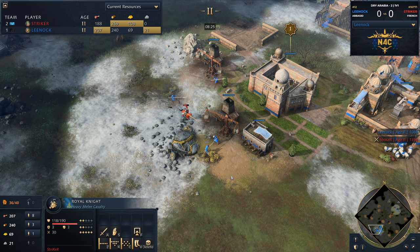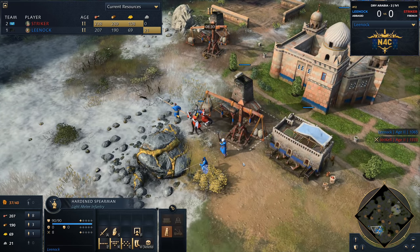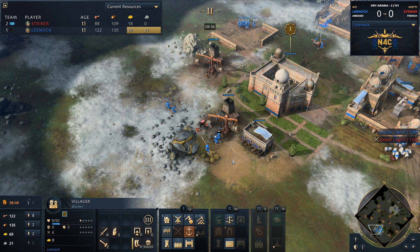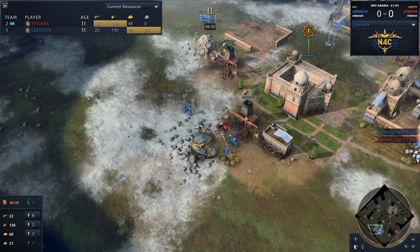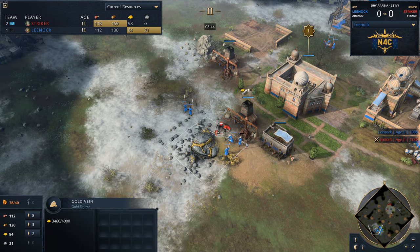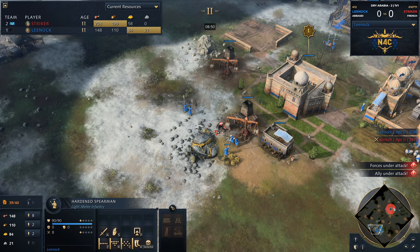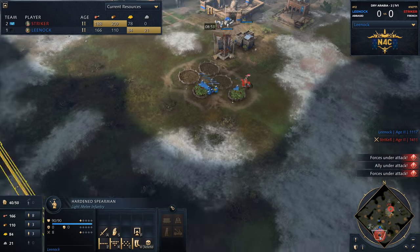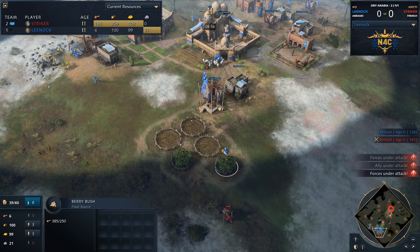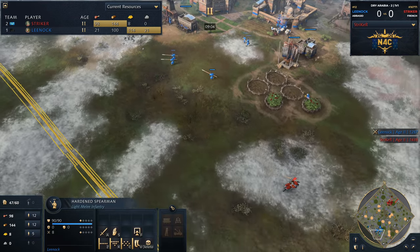It looks like this knight coming in is going to try to pick off that villager — but Lee Nock manages to take it out before the villager goes down. That was absolutely beautiful timing from Lee Nock. A huge mistake from Striker: he charged his knight onto the villager, which is a big mistake because it allows the spearman to intercept the knight and prevent it from attacking. So it was sitting still, rooted in place, couldn't do anything. Lee Nock is getting punished pretty severely — another villager going down. Huge mistake from Striker, getting punished severely by Lee Nock.